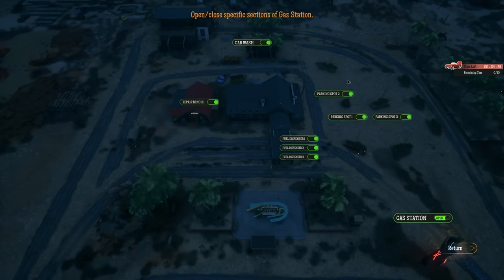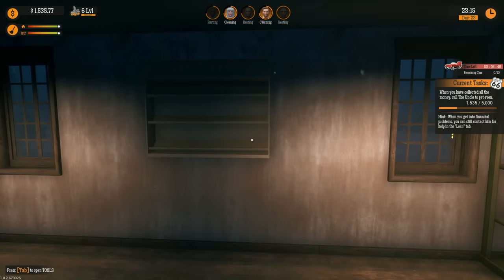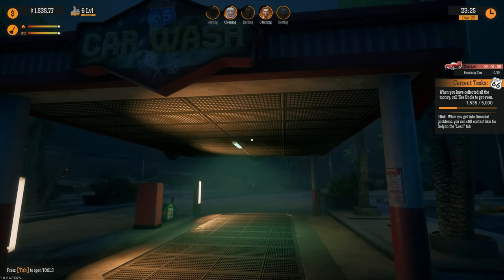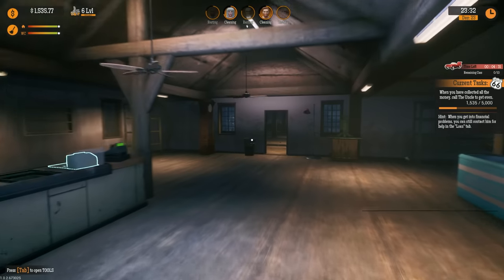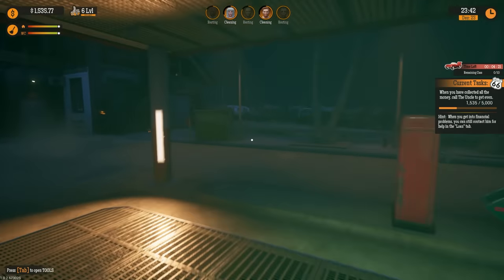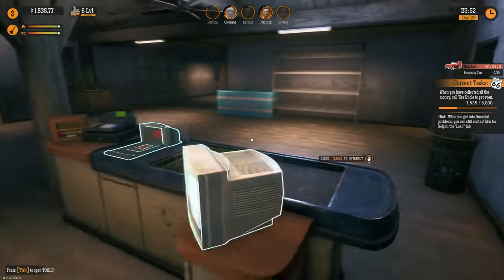Did we open the station back up? There we go — now we've got some cars coming in. Apparently I need to move some things back to where they need to go. We're going to have to do some redesigning to make this place spiffy. Getting the car wash fully automated is 100% our next goal — we might actually take out a loan just to get it going, because once it's automated that's going to be easy money.